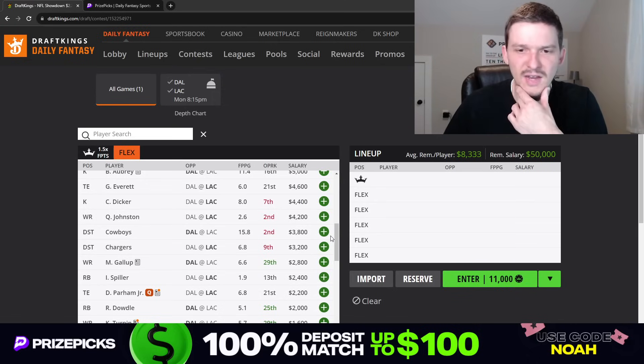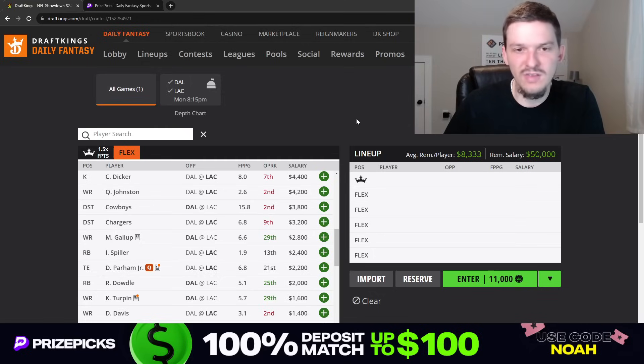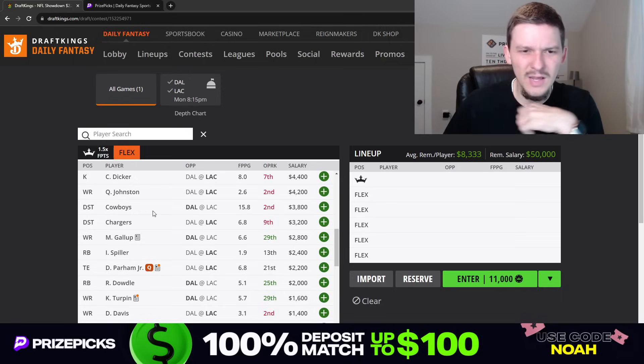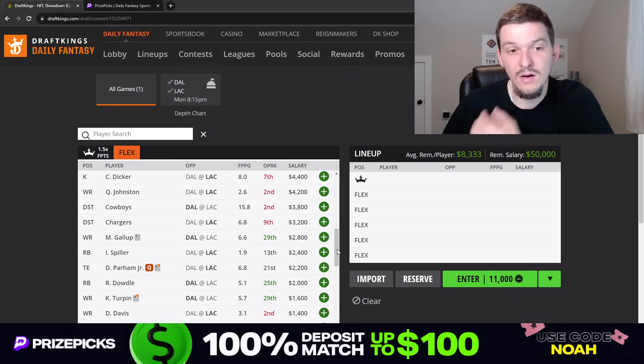The defenses on this slate — I'm not a big fan of either one. I know defenses actually tend to project better in higher scoring games because more pass attempts means more chances for sacks, fumbles, interceptions, and pick-sixes. The Cowboys defense has been great this season, but the Chargers offense is pretty good — Herbert doesn't turn the ball over much or take many sacks. I don't think I'm going to the defenses on this slate. If I had to pick one though, I'd side with the Cowboys defense at $3,800.